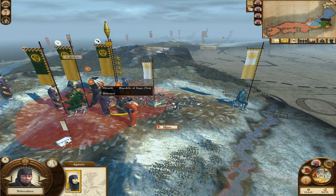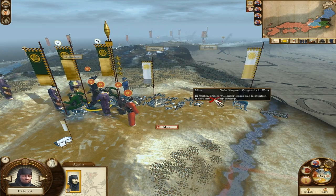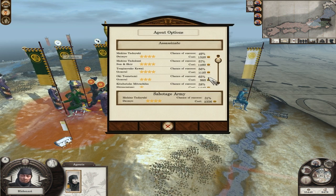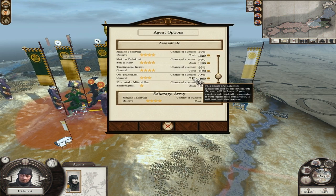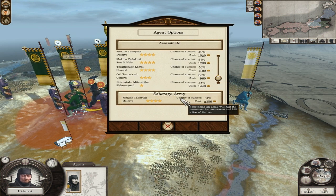Brilliant, that's great. That means now it should be easier for my geishas to sabotage his army, because he hasn't got those agents in there. Plus one subterfuge when sabotaging buildings, when establishing spy networks. This one is subterfuge when sabotaging armies — there's a chance the shinobi will — I'm going to go for that one, because we might do it to armies. Now another one over here.